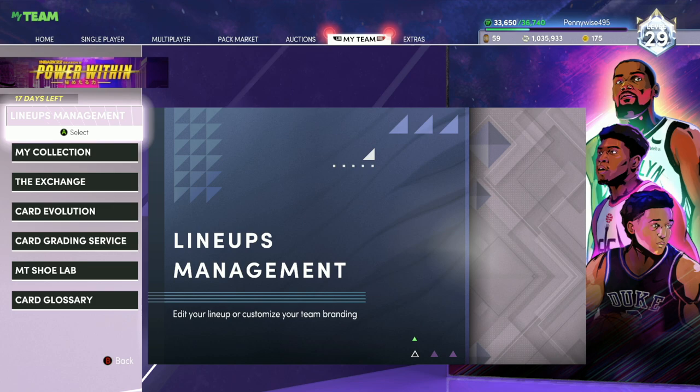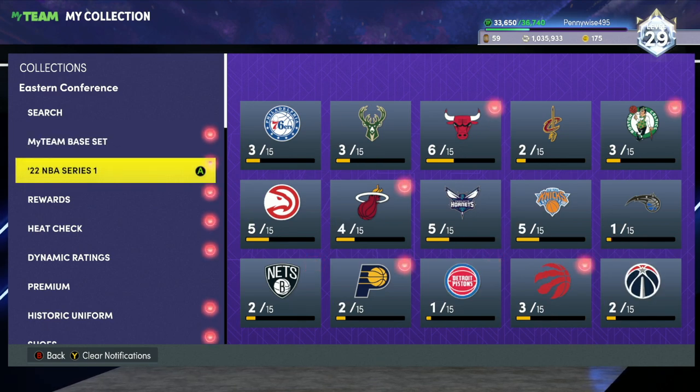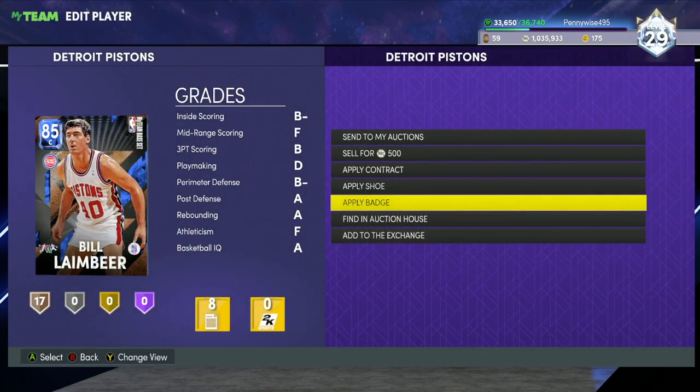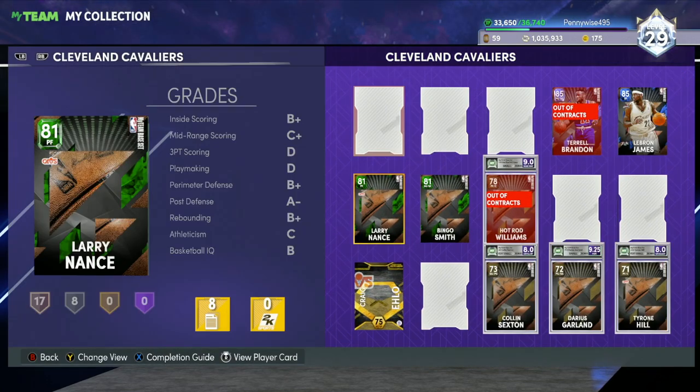The first MT making method is going to be something I call just clearing out the collection. What you guys want to do is go look through your collection, look for these MyTeam Base Set cards, look for these NBA Series 1 cards. What you guys want to do is just go sell them. You can make so much MT from selling these cards, and most people don't realize how much MT is in their collection just sitting there waiting to be sold.